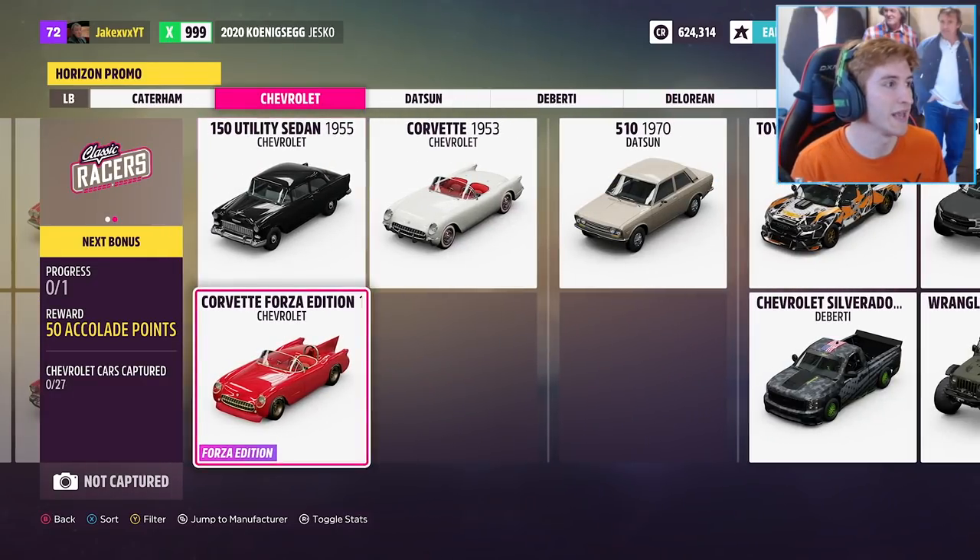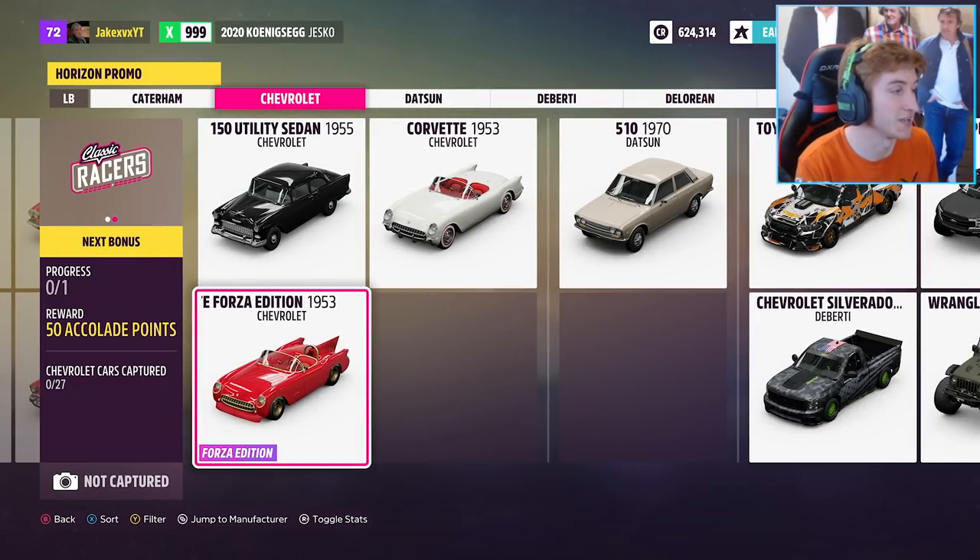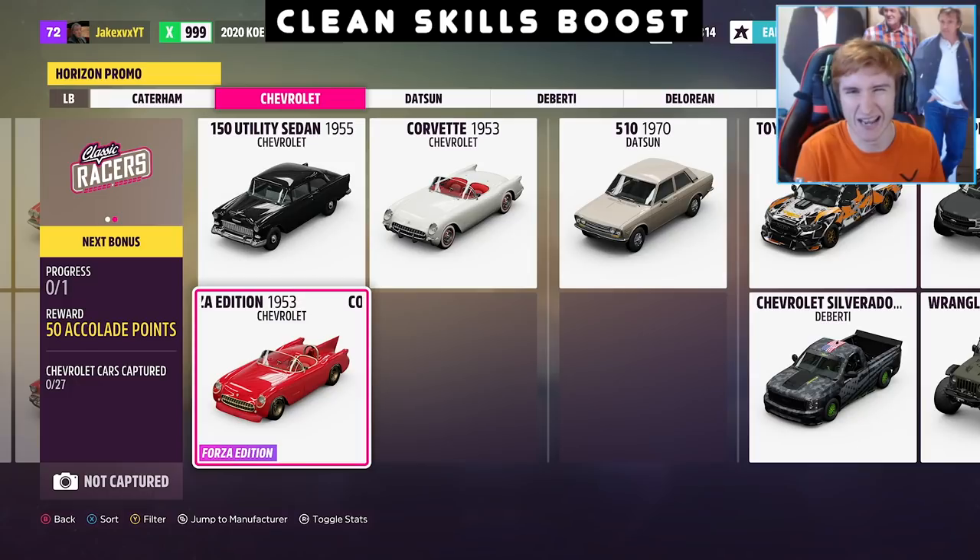Moving along, we have the Chevrolet Corvette Forza Edition from 1953. I have a tiny bit of gameplay of this — I'll put it on screen right now. It comes in quite a nice gold and red livery with gold wheels, looks very cool, and of course it's rocking the Forza Edition number plates just like previous titles.